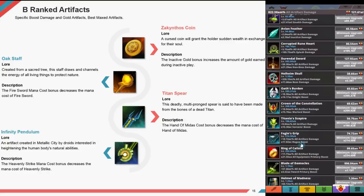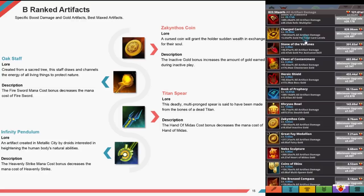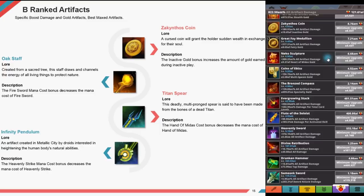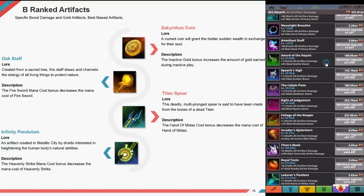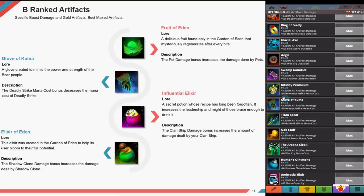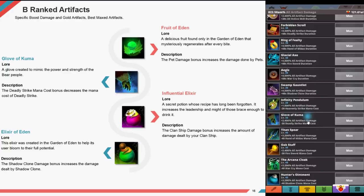These are B-rank artifacts — they give you specific boost damages and guard effects, and are best when maxed. Sacktythos Coin — a cursed coin granting sudden wealth in exchange for the soul. The inactive gold bonus increases gold earned during inactive play. Oak Staff — created from a sacred tree; the fire sword mana cost bonus decreases the mana cost of fire sword. Titan Spear — said to have been made from the bones of a dead titan; the hands of midas cost bonus decreases the cost of hands of midas. Infinity Pendulum — created by a metallic city by droids; the heavenly strike mana cost decreases the cost of heavenly strike. Fruit of Eden — a delicious fruit from the garden of Eden; the pack damage bonus increases damage done by pets.